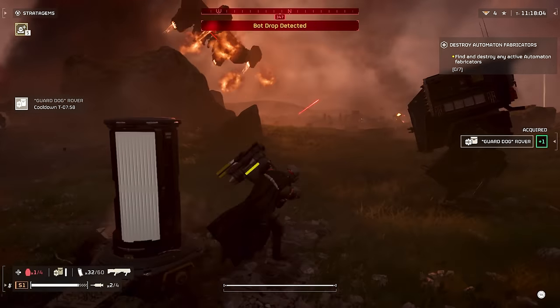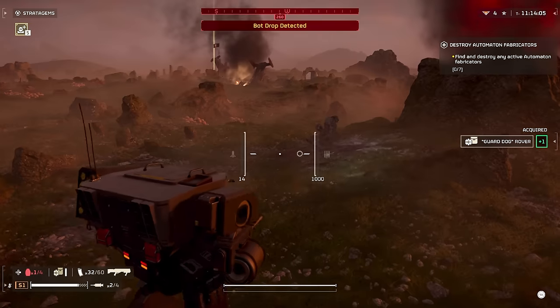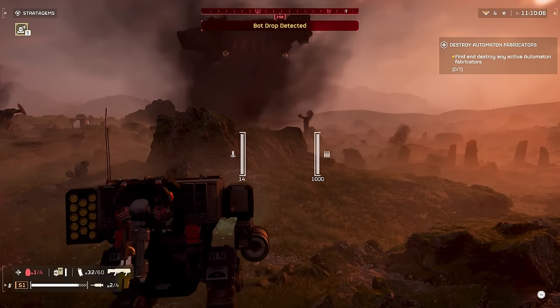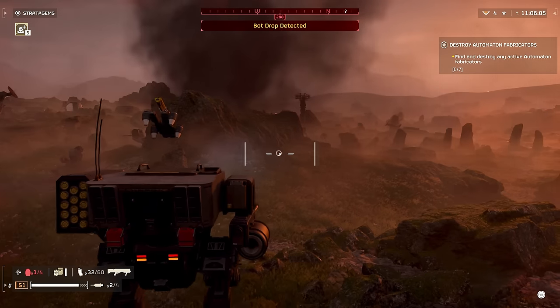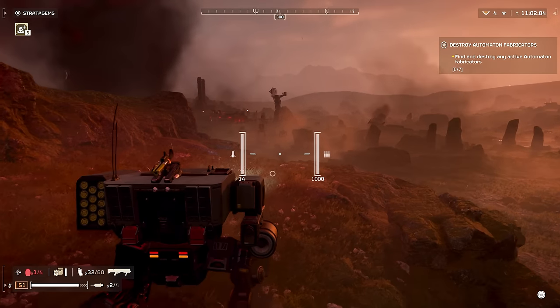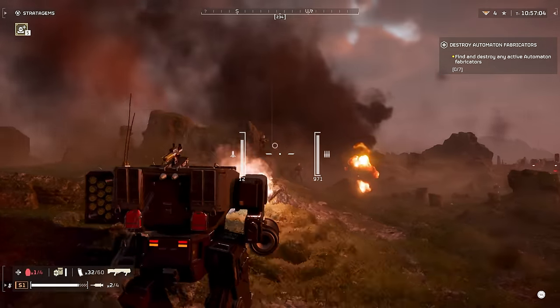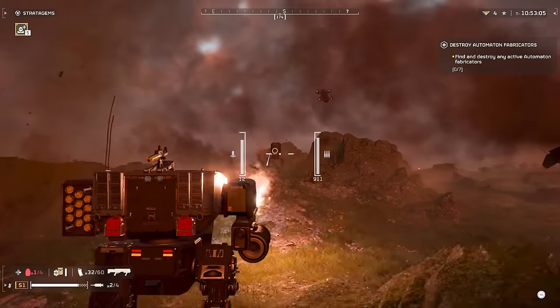In my testing, I was trying out a lot of the different stratagems to see if they would work well in tandem with the mech, and to my surprise I found that some of them actually work pretty well together. For example, I tested to see if the rover backpacks would work while inside of the mechs and provide some extra firepower. Unfortunately, they don't work while you're inside the mechs — they immediately go back to your backpack and sort of glitch to the top of the mech and don't do anything.